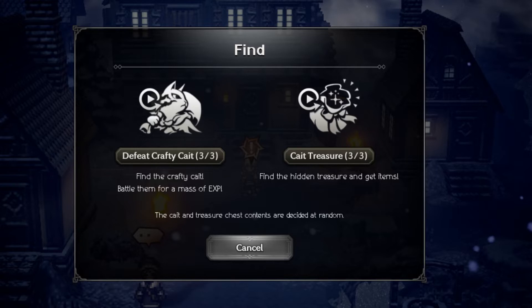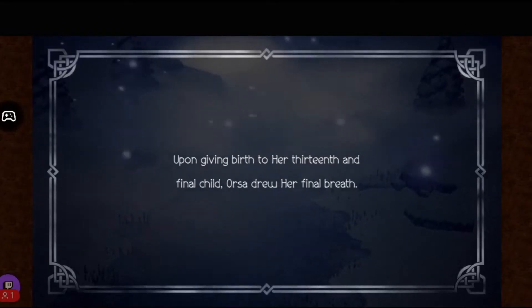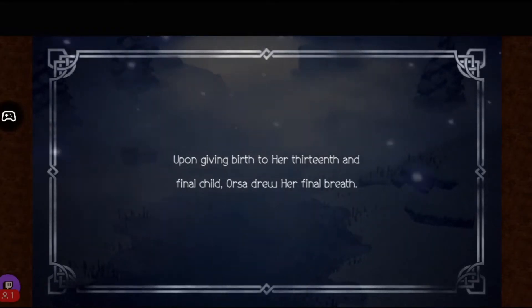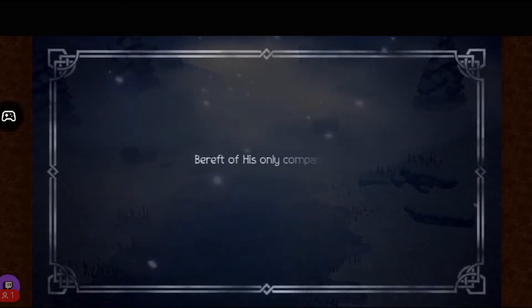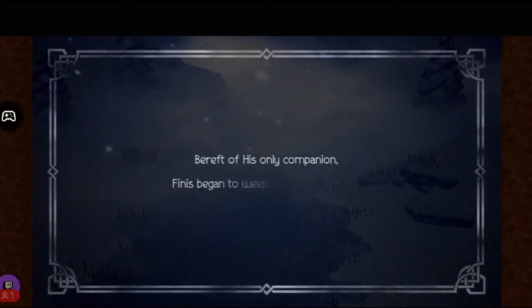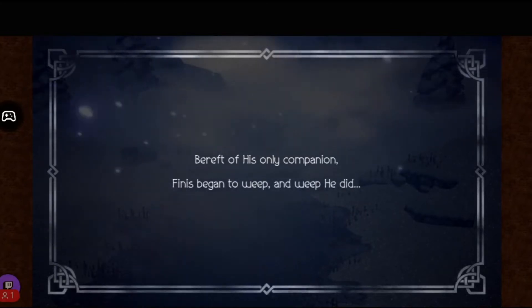Most of the time those goodies are experience nuts, but sometimes it can be leaves, which is the end-game currency. At the start of the game this can feel overpowered since fighting the beginning monsters and story enemies becomes too easy, but as you progress you can use this to help level your new character draws without needing to grind them through battles.